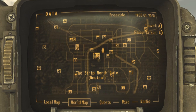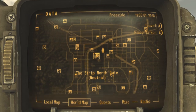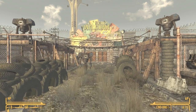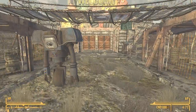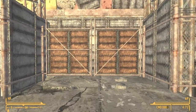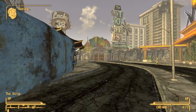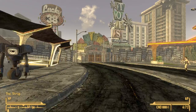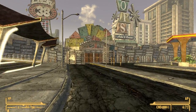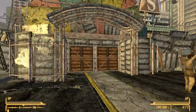The sixth snow globe is found inside the Vault 21 gift shop. To get to the gift shop we will need to enter the Strip through the north gate. Once you make it to the north gate, go inside. If you know the location of the gift shop, skip to that portion of the video using the timestamps below. Otherwise, follow this path through the gates.